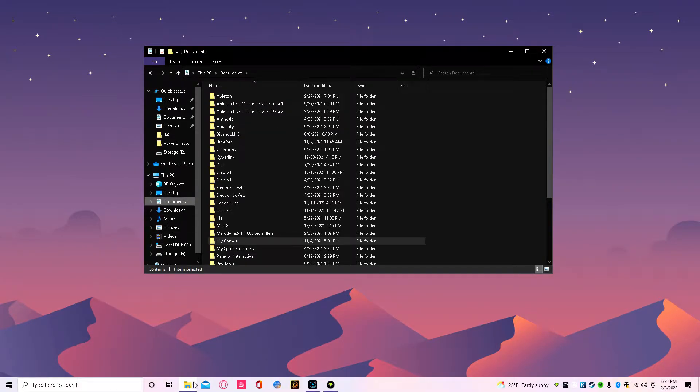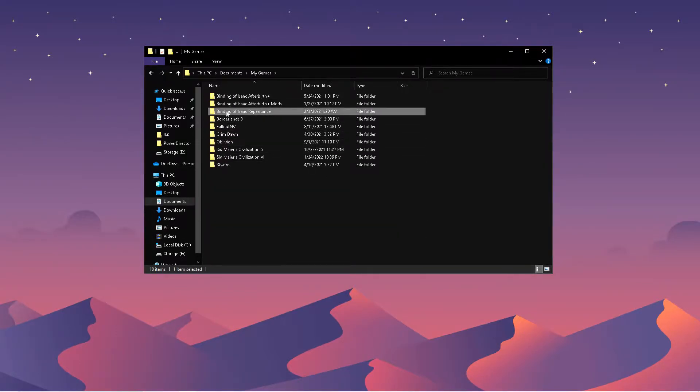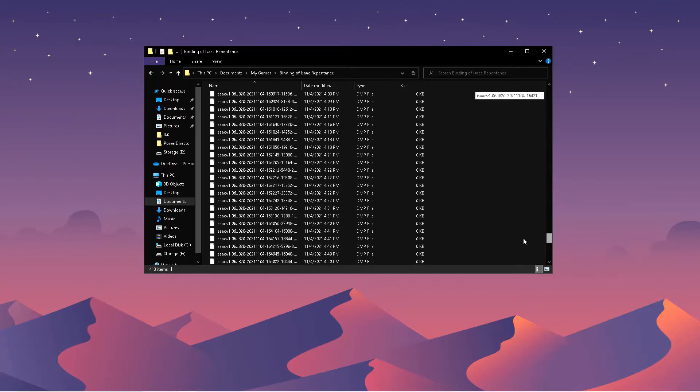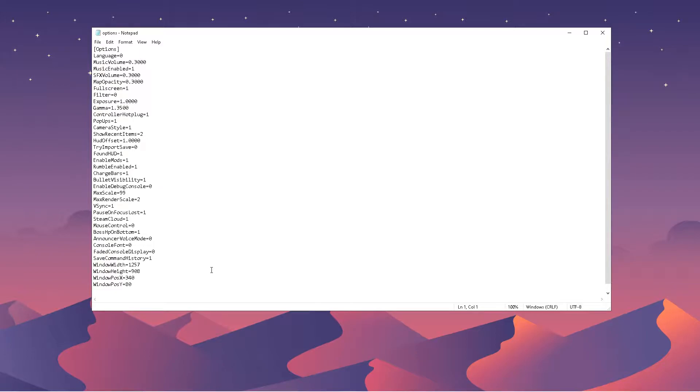You want to go to your file explorer, then documents, my games, and then Binding of Isaac Repentance. I have a lot of files here because I have a lot of mods, but just scroll all the way to the bottom, find options, and this will open up this menu right here. Make sure mods are enabled. Then find 'Enable debug console' right here and change that value to 1 — delete it, retype 1, then file save.